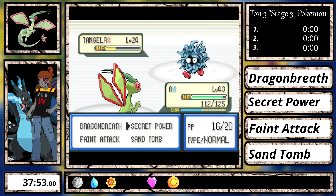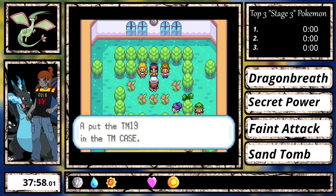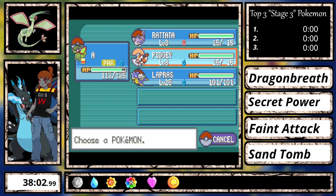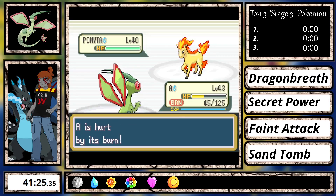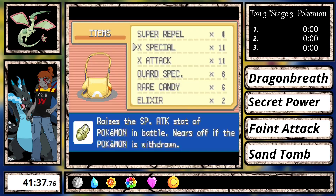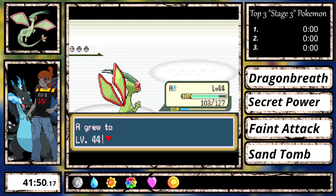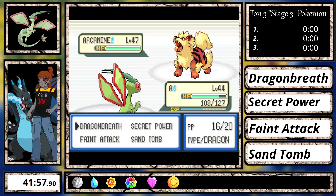Erika is basically always easy unless you can't OHKO Victreebel and it gets off a Stun Spore. Her team goes down better to physical moves so I relied on Secret Power for this fight. Blaine was probably the most tricky: even when I get to Arcanine, if I can't kill it in one hit, it'll use Roar forcing a switch due to my X-Special buffs. Luckily I just had to use 6 X-Specials to kill it in one hit — otherwise I would have had to grind or deposit my HM users at the Pokemon Center.